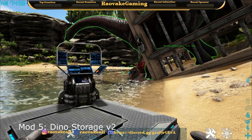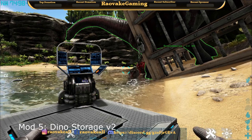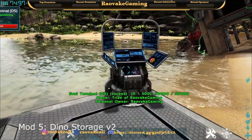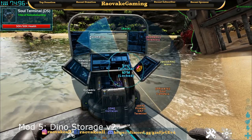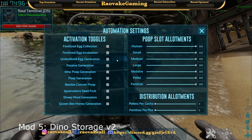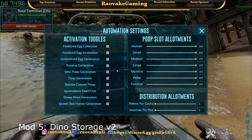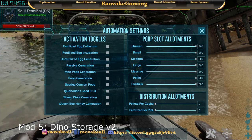The fifth mod on our list is Dino Storage V2. This is a very detailed and intricate mod with nearly hundreds of INI config settings. With this mod we have a main structure that you can automate with several different things: fertilized egg collection, fertilized egg incubation, unfertilized egg generation, passive generation, miscellaneous poop generation, beetles converting poop, iguanodon seed fruit, sheep wool generation, queen bee honey generation — and you can allot different sizes and everything.